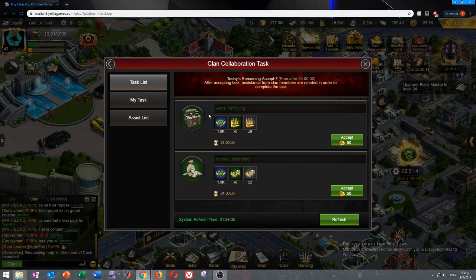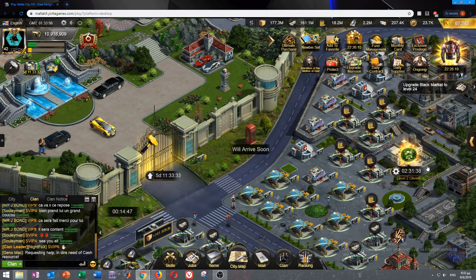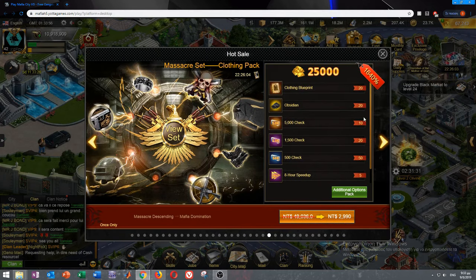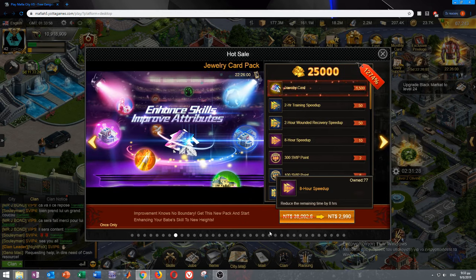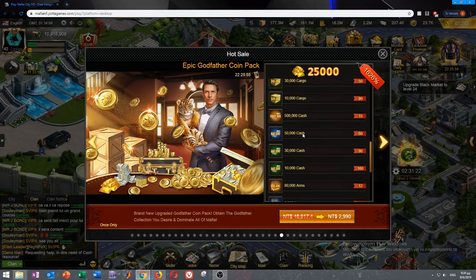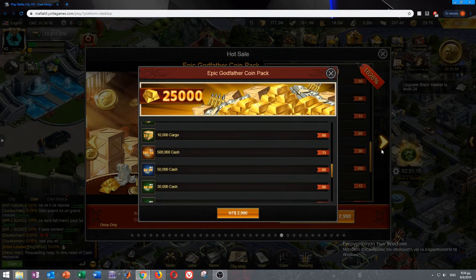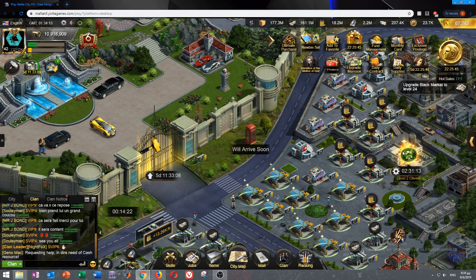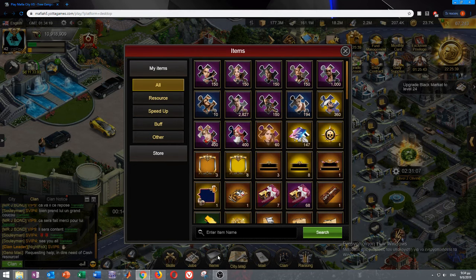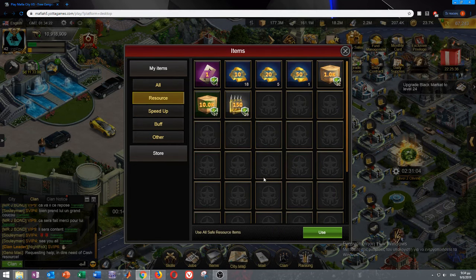You also get safe cash from packs if you spend real money. All the cash from packs is safe. Safe cash is essentially the cash that goes into your items. The more events you participate in, the more safe cash you'll make.